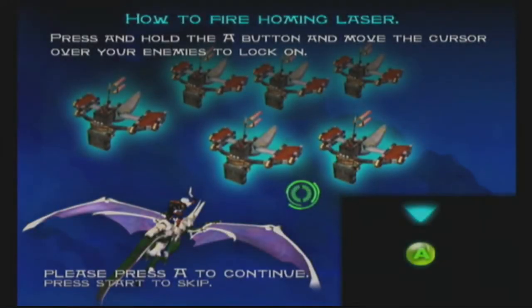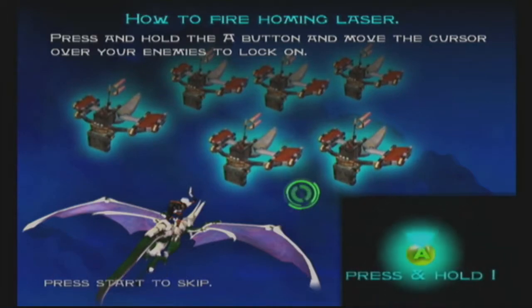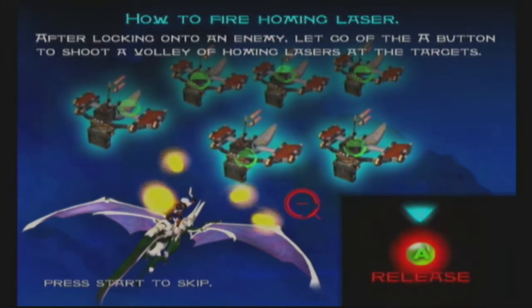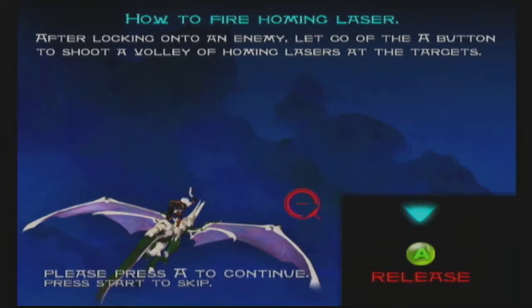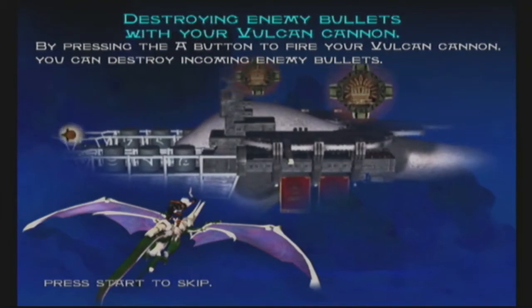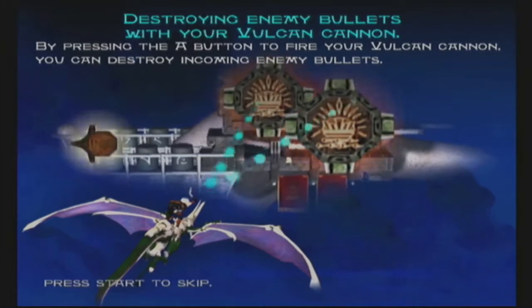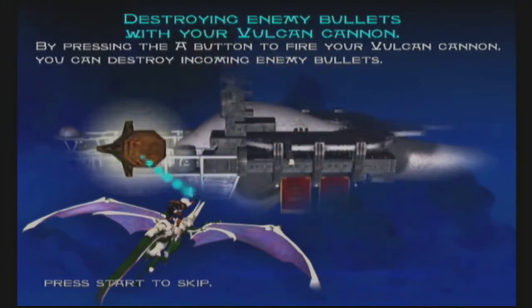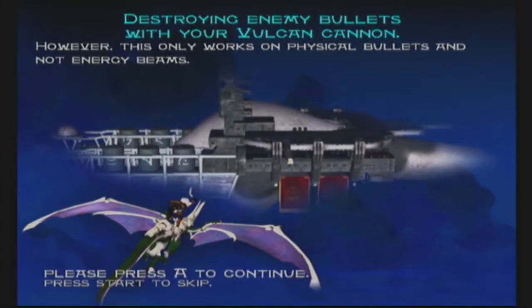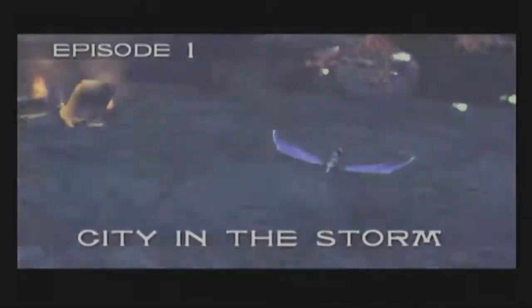The tutorial explains: press and hold A to fire homing lasers, then release. Fire the vulcan cannon to destroy incoming bullets — you can actually shoot projectiles and stop them from killing you! It seems to only work on physical bullets, not energy beams. Great tutorial. City in the storm.